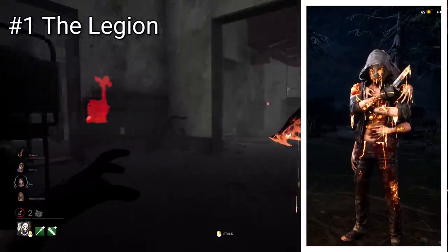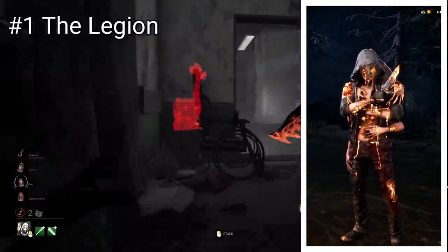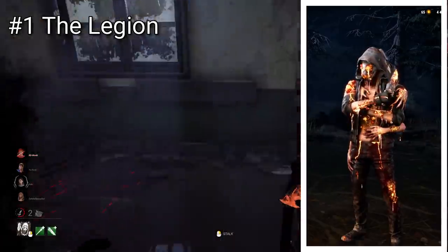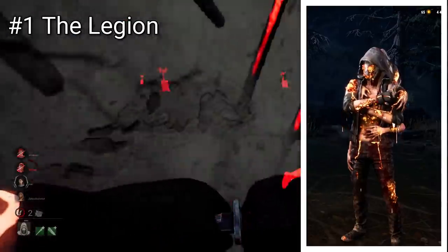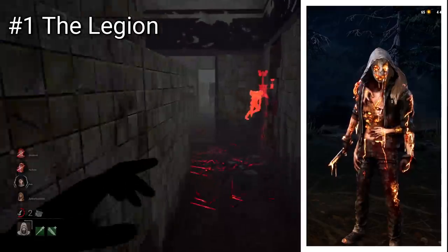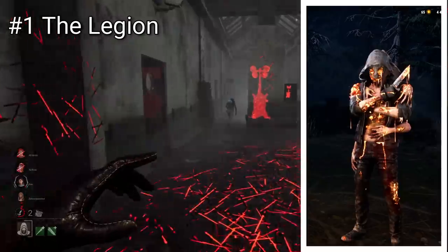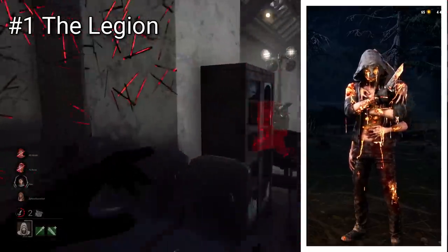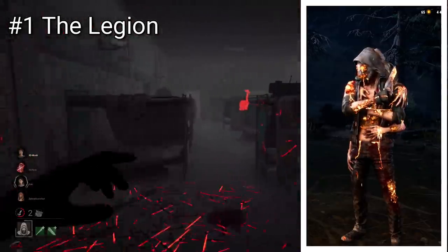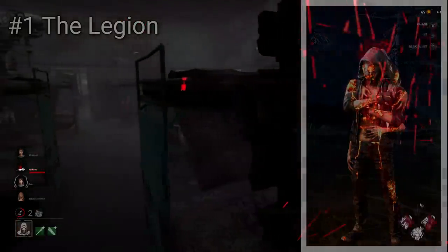Finally, we have the Legion skin. This is by far my favourite out of the blighted skins, and I think it's such a cool idea to incorporate all four Legion members. This skin actually contains all four of them twisted into Frank's body. You can see Susie's face on the back of Frank's head, and then Julie and Joey's on his chest, with all of their arms gripping his main torso as their mouths are wide open with pain screams. Yeah, it's super gross. Then you have the Blight spilling out of the cracks of the mask, and the knife is really cool. This is the perfect blighted skin to me and definitely the most creative one.